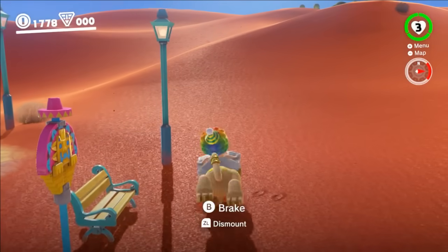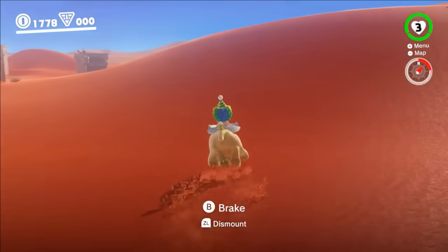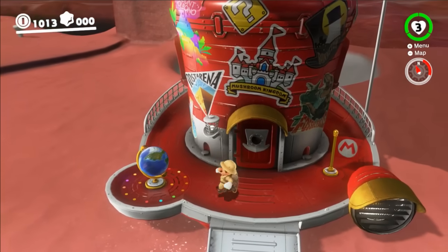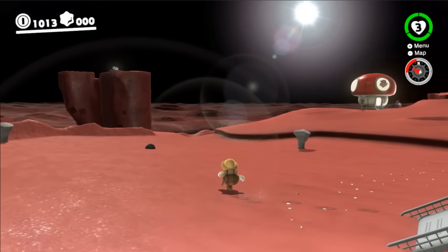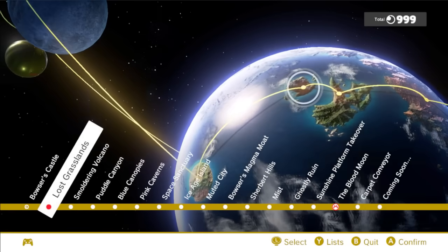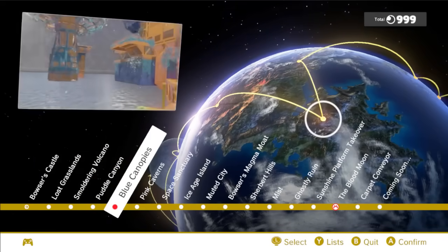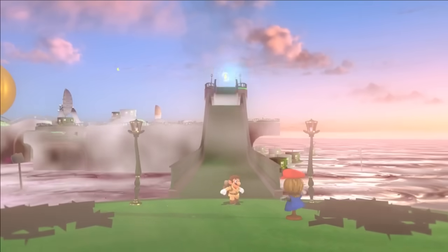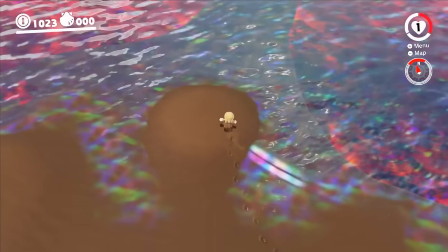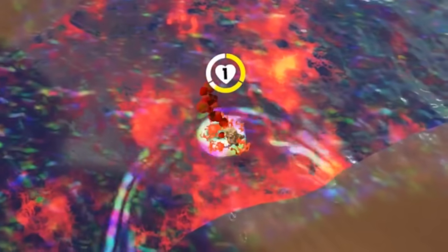Since Mario Odyssey has been out for many years at this point, you might not think there's much more to explore. Think again. With the explorer suit, Mario can unlock alternate versions of kingdoms to keep things fresh. The explorer suit is like a magic key that unlocks all sorts of new challenges and moons for Mario to conquer. He can find different colored atmospheres or unique obstacles that add an extra layer of difficulty. Imagine swimming in a lake only to find bubbling lava right below the surface — talk about a spicy surprise.